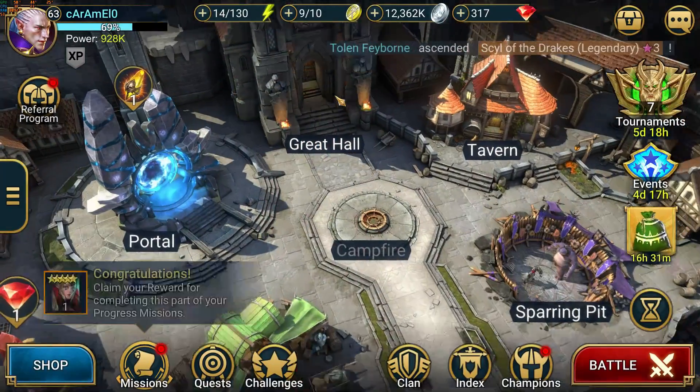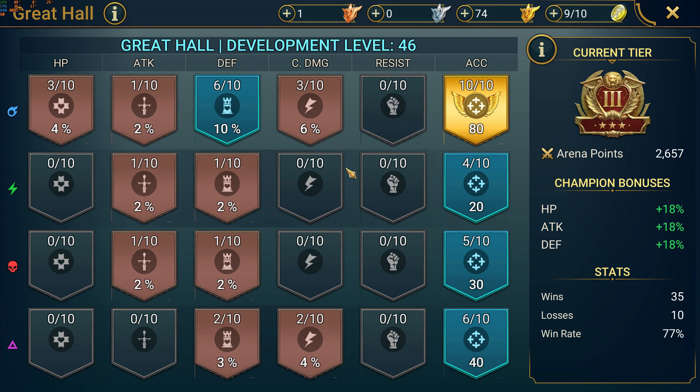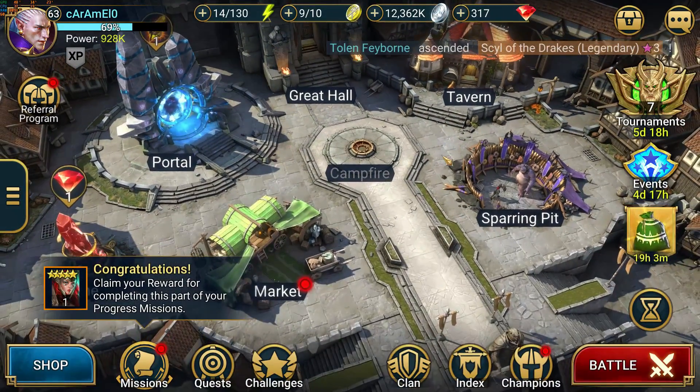Looking at the great hall — nice. He started with accuracy, and the right accuracy — because Kael is your starter champion and also your poisoner, so this goes a long way to increase clan boss performance early on. Then got Frozen Banshee — accuracy also works for her. Then increased defense, working for Miscreated Monster and Royal Guard who also has decreased defense and turn meter reduction. When I started out it was all into attack to deal more damage, but he made smarter choices.